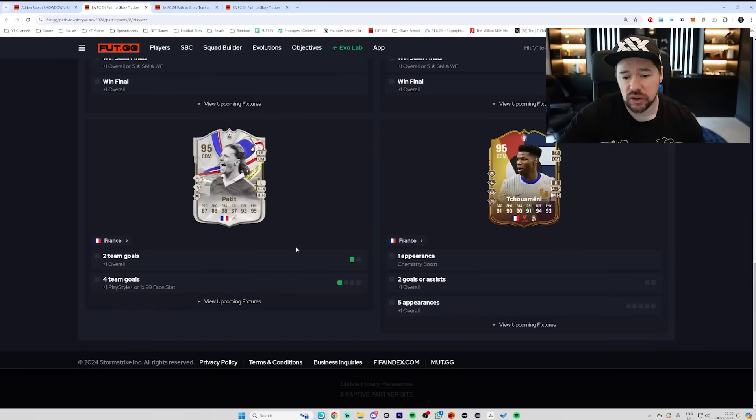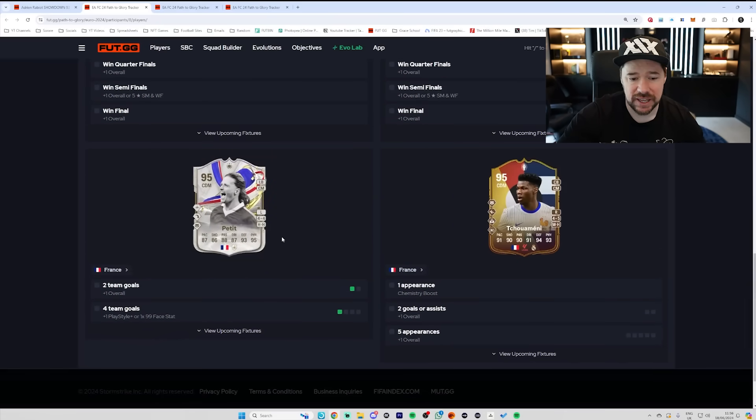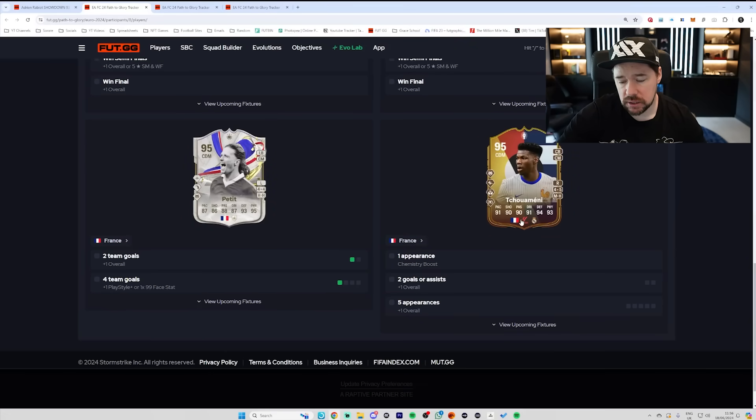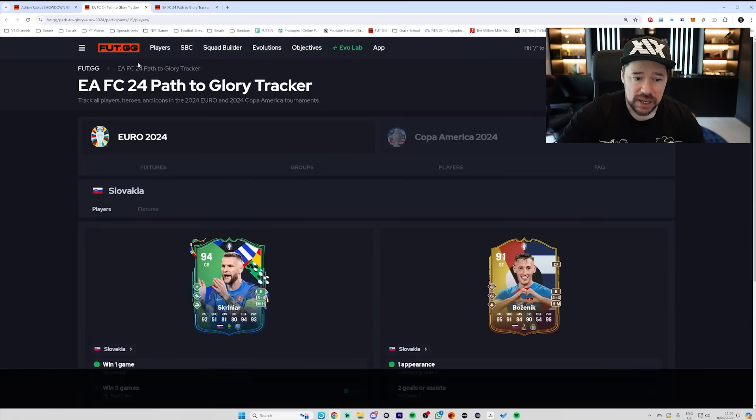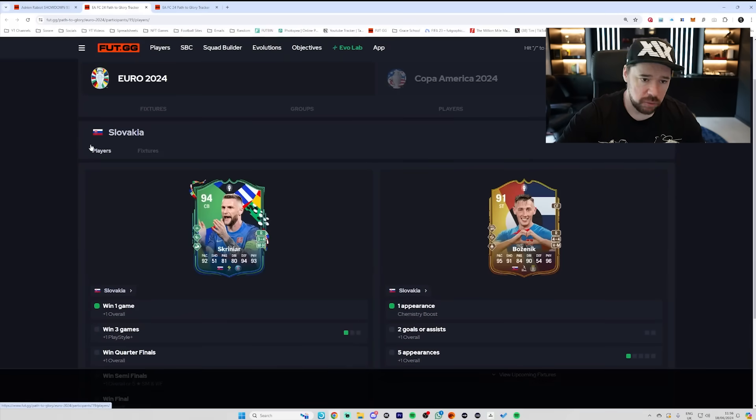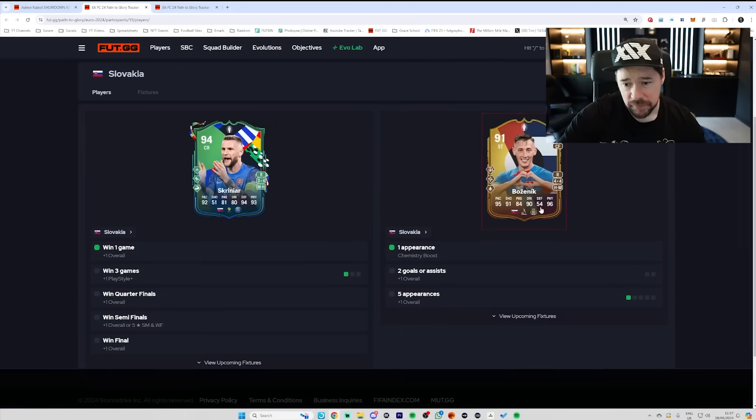We've got Emmanuel Petit — France only got one goal, so he didn't get any boosts yet. And Aurelien Tchouameni's special card — he didn't get an appearance either, so no upgrade for him. It was obviously unexpected because they only have two cards in the game, and nobody expected them to win. However, Bozenic has got his chemistry boost for the appearance. He didn't get a goal or an assist.